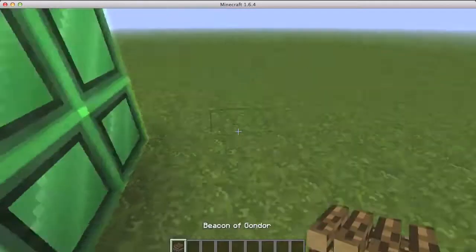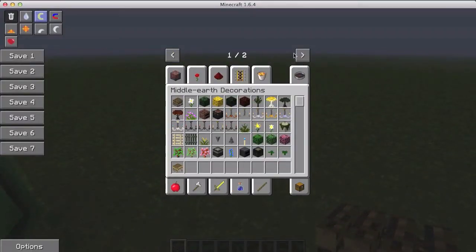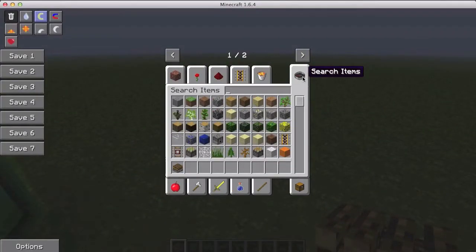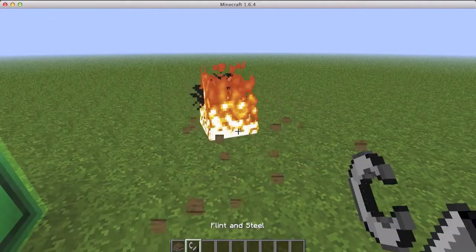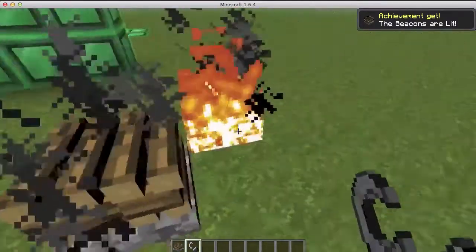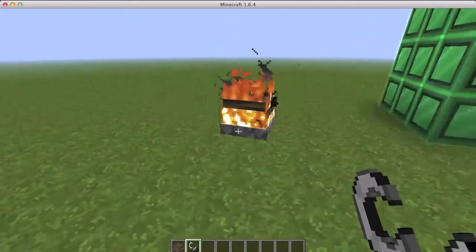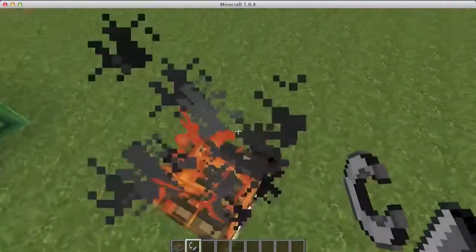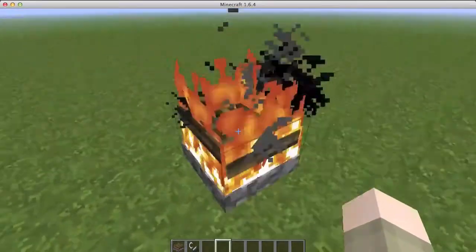Now the Middle Earth decorations — the Beacon of Gondor! You can light it on fire. We need some flint and steel. Remember that beacon tower? The beacons are lit — we got an achievement! We can light beacons on our beacon towers and everything is going to be awesome.